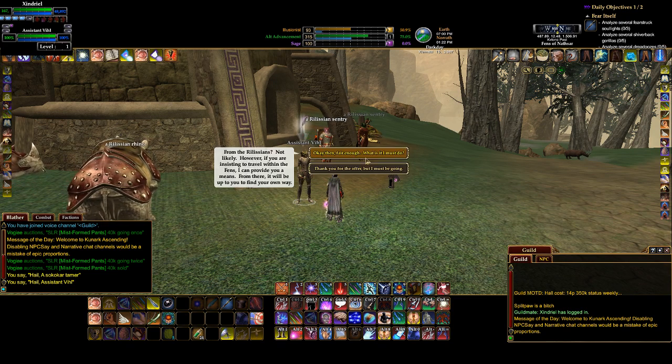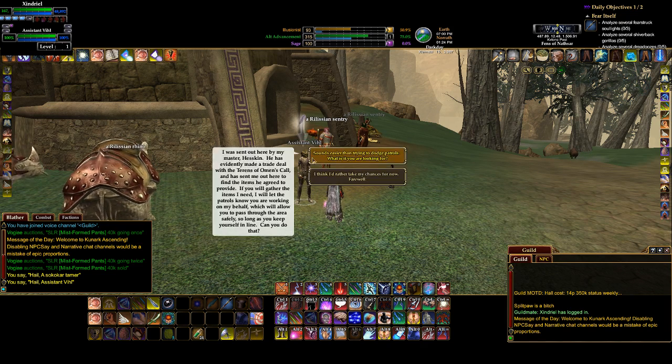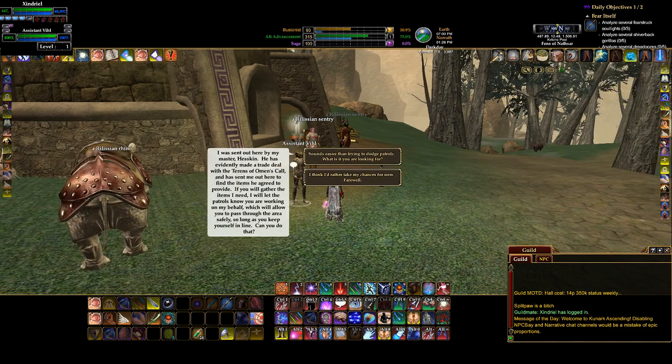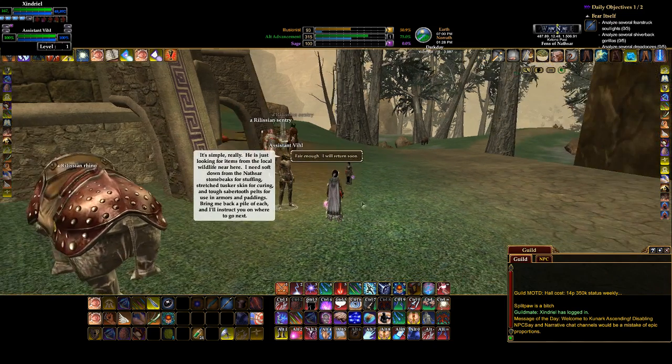Something I can do to earn your trust. Alright. Oh, that's right — I've got to gather the items that she needs. Alright, let's see what we've got here. Gives you 1,000 faction with Rulis, so Rulis won't eat your face.